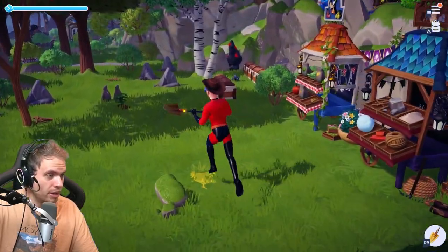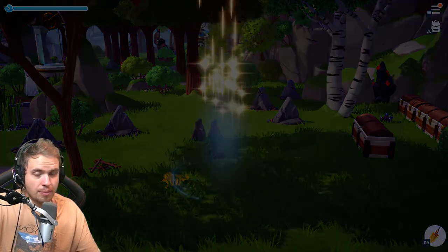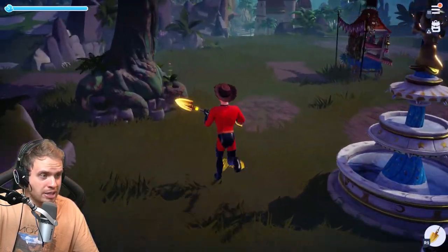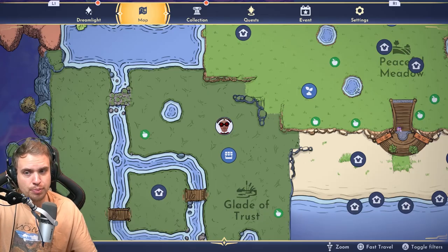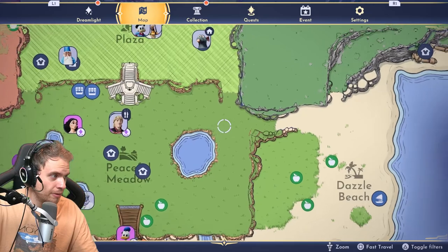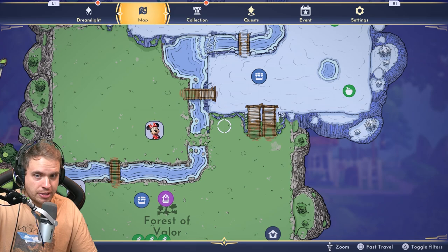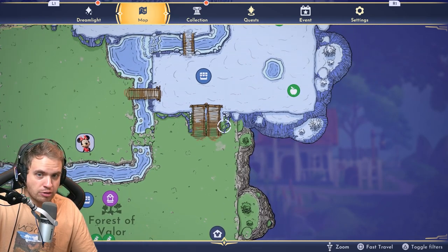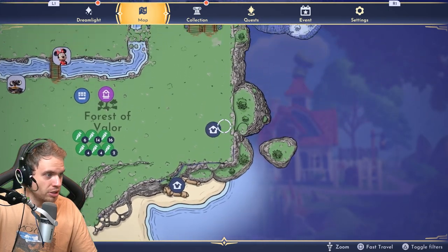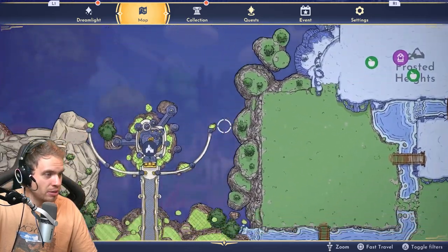So how do we get iron? The obvious way to start is by digging and breaking rocks together with your mining companion. The two best biomes to get iron are gonna be Glade of Trust and Forest of Valor. I'm gonna show you on the map exactly where the nodes are - there is one node here, one node here, and one node about here somewhere, and there are some nodes in here as well.